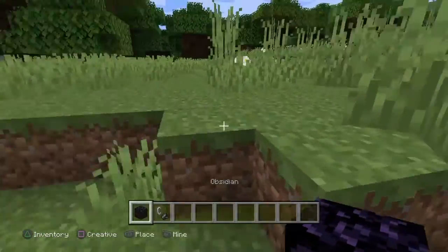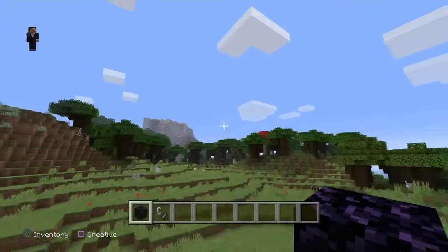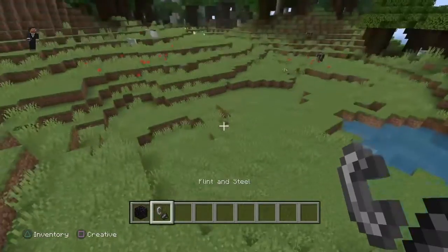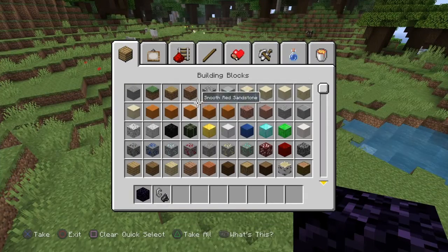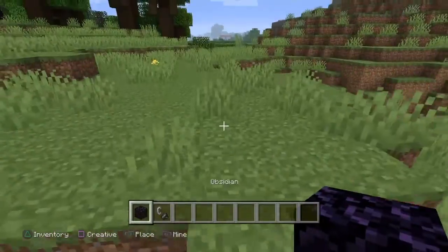I'm not trying to show you how to make it in creative — if you're looking for that, just grab obsidian and flint steel. But if you're going to survival, you're gonna have to go caving and find obsidian, dig deep to find flint, and then craft flint steel in survival.